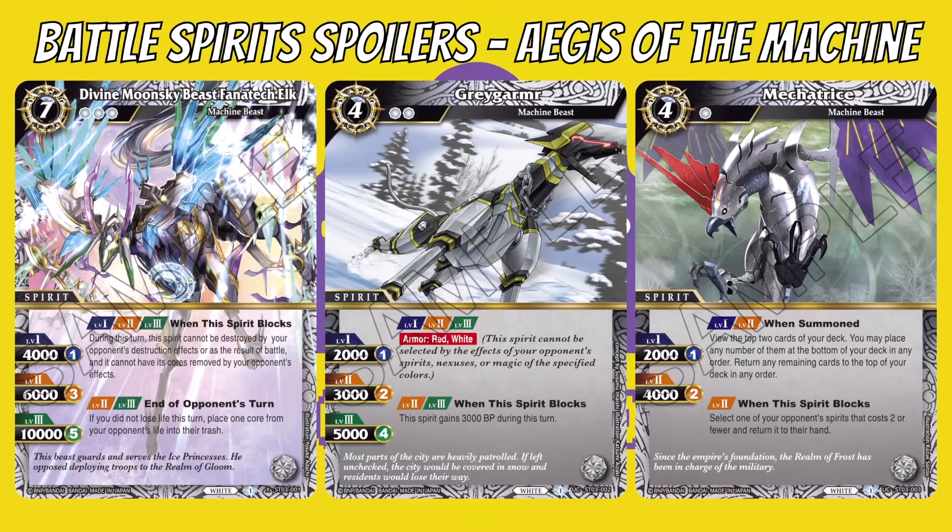Gray Gemera is a four-cost with two cost reduction, going levels one, two, four — so not many cores needed to max out. No matter the level, it gets its first skill: Armor. This seems to be exclusive to white. For this one, Armor is against red and white, meaning this spirit cannot be selected by the effects of your opponent's spirits, nexuses, or magic of those colors. So it's protected against red and also against the same color, which is quite interesting.